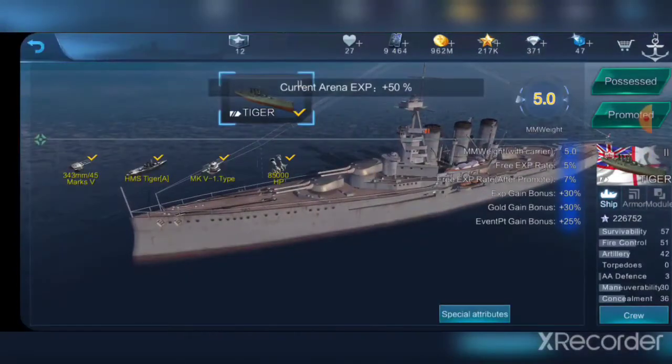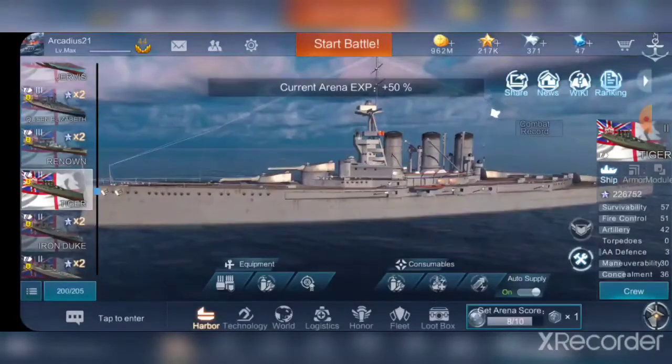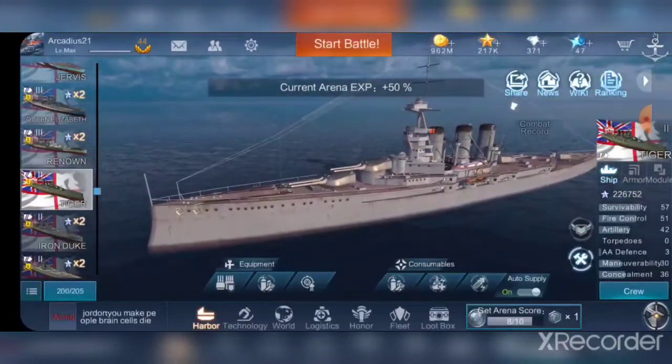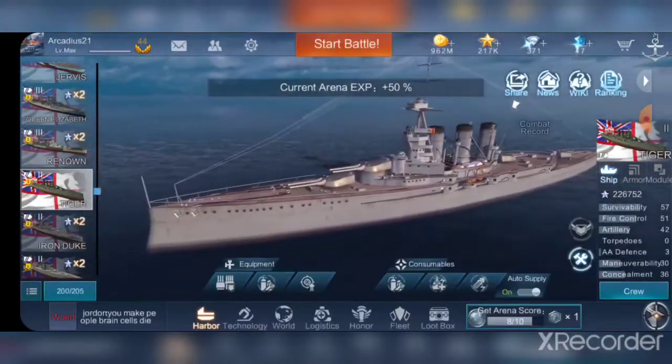She is the ship with the most health at this tier at 57,000. There are some ships, such as the French battleship, that start off with only about 40,000, so she has almost 33 percent more health than some of the other battleships and battlecruisers at this tier.